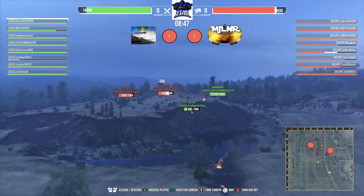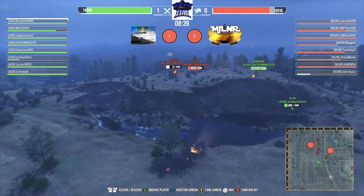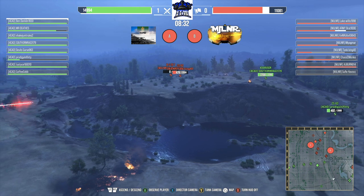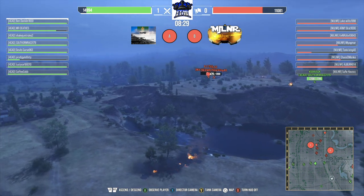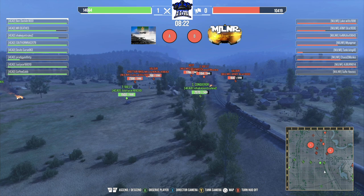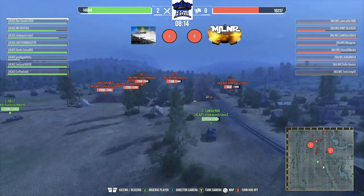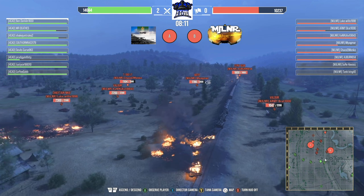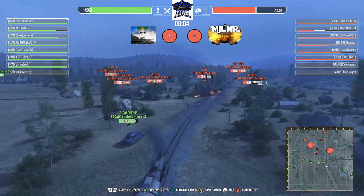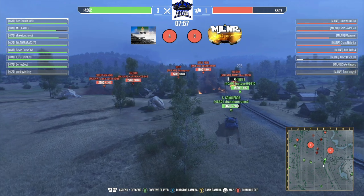Super Conqueror is in a very good spot. The double Bat Chats up on the hill are taking down the CS-63. He's doing a jump down trying to get out of there. The Kronvagn is getting shots in — one Bat Chat knocked off Mjolnir's team. Kronvagn is out of ammunition now. The CS is about to drop — no wait, scratch that, the CS is going to stay in the fight because Kronvagn is on reload. The T-100 LT is taking a cross-shot — pretty good hit.